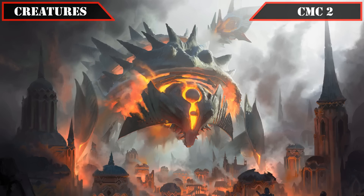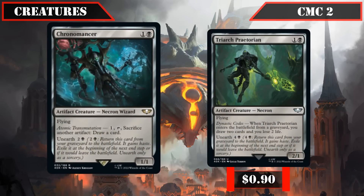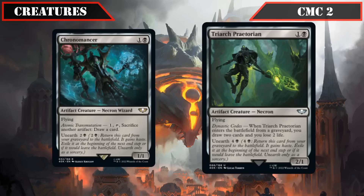Now let's look at the deck itself, starting with creatures. At CMC 2 we have a pair of artifact creatures: the Necrons Chronomancer and Triarch Praetorian. Chronomancer is a 1/1 flyer with unearth for 2 and a black; we can pay 1, tap and sacrifice another artifact to draw a card — a decent evasive body to turn unearthed artifacts into card advantage. Triarch Praetorian is a 2/1 flyer with unearth for 4 and a black that, when it ETBs from a graveyard, has us draw 2 and lose 2 life — providing repeatable card advantage as we reanimate it.